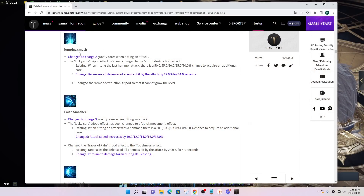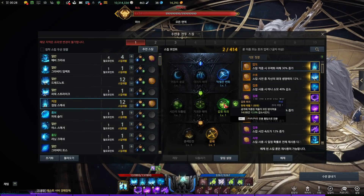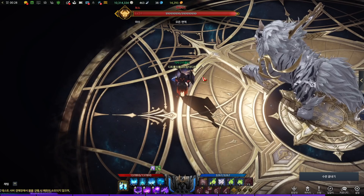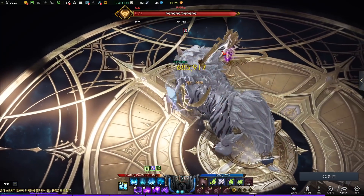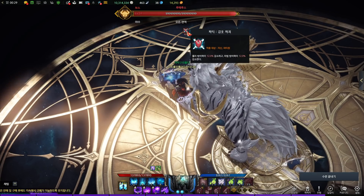The next skill is Jumping Smash. This skill guarantees 2 cores, and the Lucky Core tripod turned into a Party Synergy tripod that decreases all defenses of the enemy by 12% for 14 seconds. This one on the second line is the Party Synergy tripod. If I use it, you can see the Armor Break mark on the boss, and also under the HP bar.